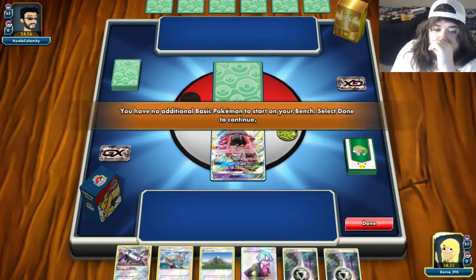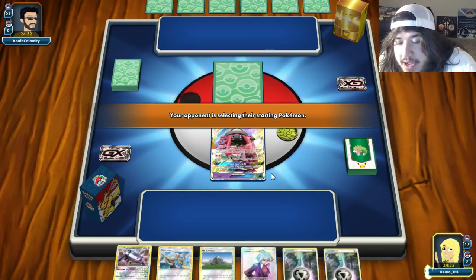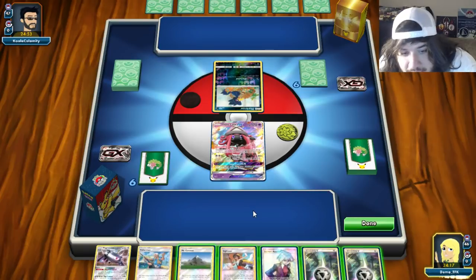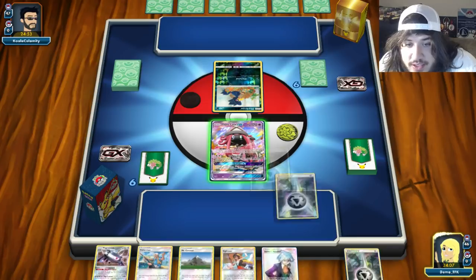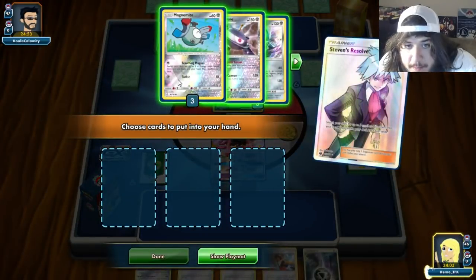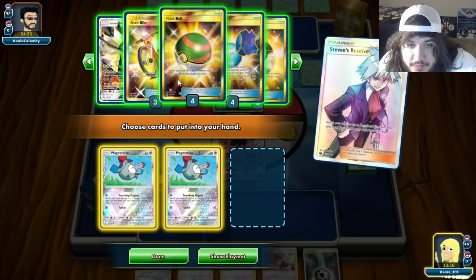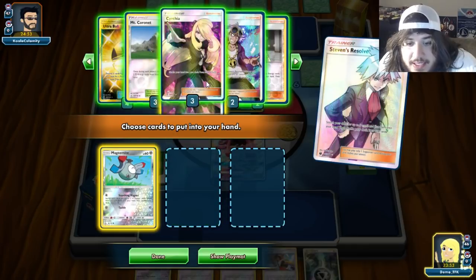We're probably going to Steven's Resolve — that's all we can really do right now unless we top-deck a Magnemite. We're looking good if we hit an Ultra Ball. We'll attach first, then Steven's Resolve grabbing a Magnemite, a Magnemite, Cynthia, and Dialga.